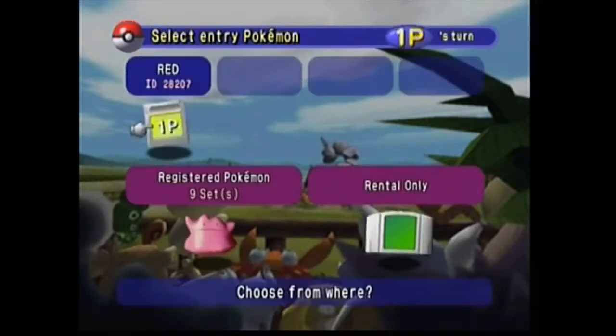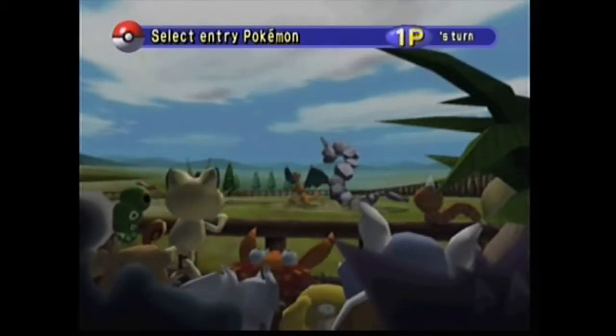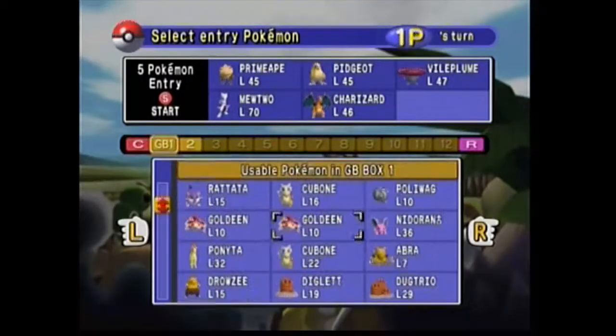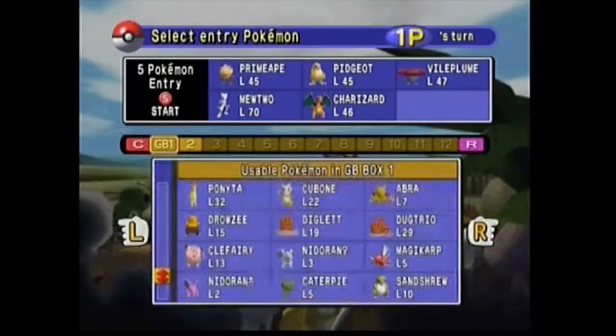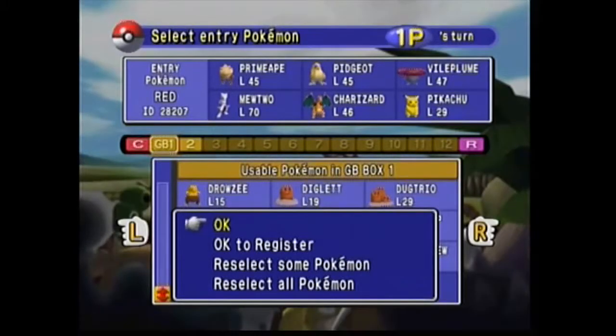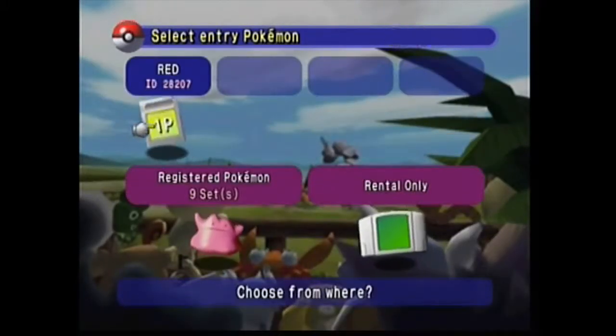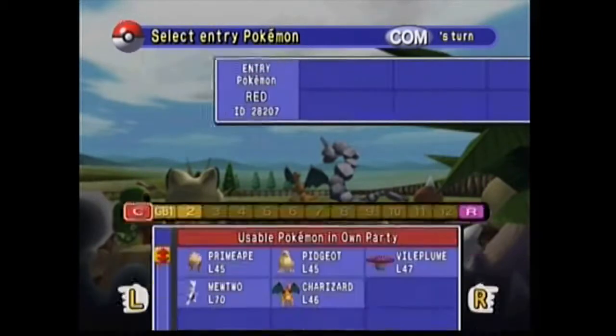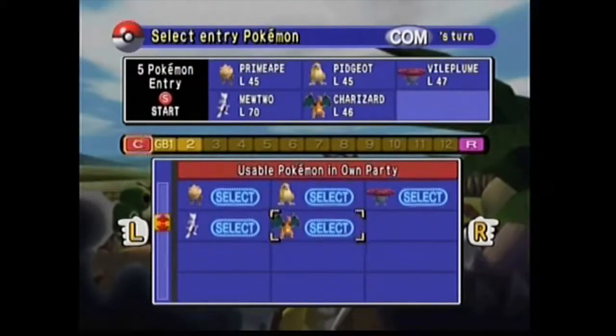The first would be a Nintendo 64 Transfer Pack — you put the Transfer Pack into the back of the Nintendo 64 controller. Once you have that, you need to get a copy of Pokemon Yellow version. You can go and battle, send out your Pikachu, and he will talk just like he did in the anime.